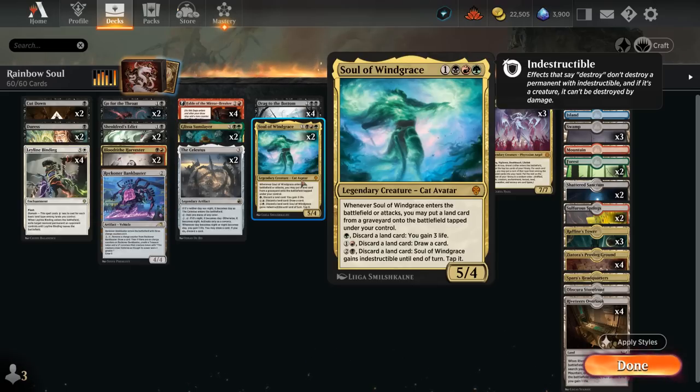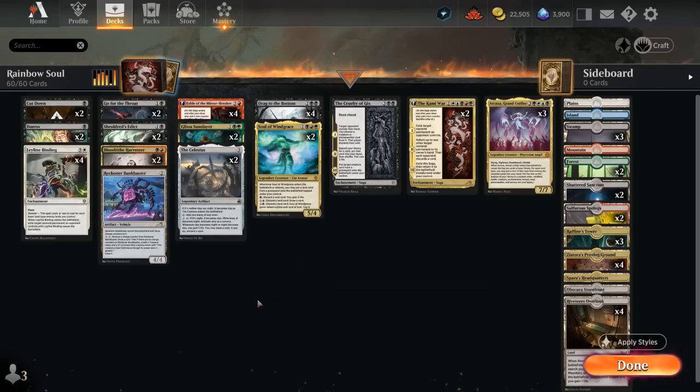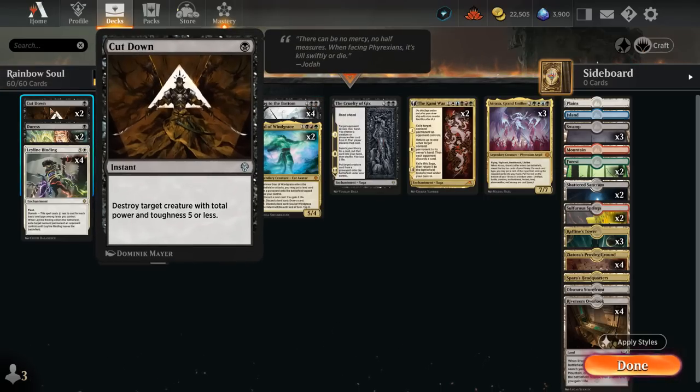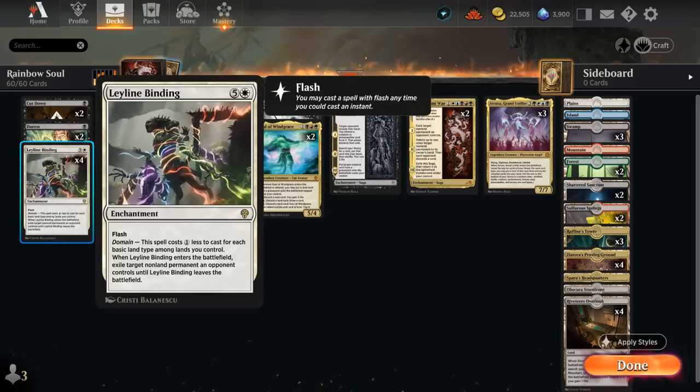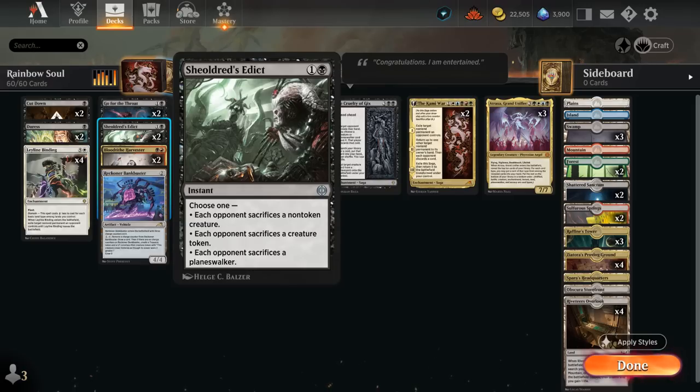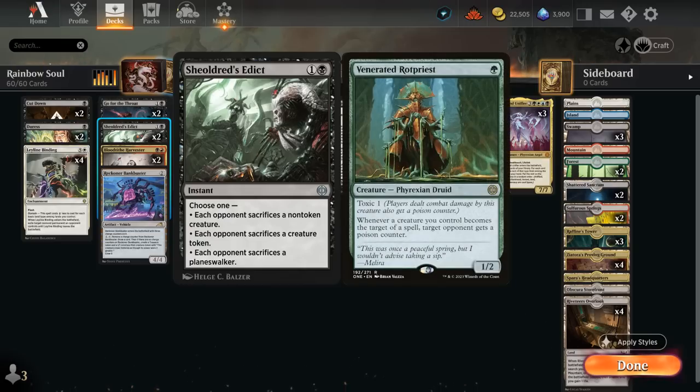Soul of Windgrace is perfect in this five-color deck. To stay alive long enough to reach the late game, besides Drag to the Bottom we have some cheap spot removal including two copies of Cut Down, Leyline Binding as discussed, two copies of Go for the Throat, and Sheoldred's Edict to deal with Planeswalkers mostly. Edict can also remove opposing creatures without targeting them, which is relevant against creatures like the Rathi Priest which can otherwise poison us to death.